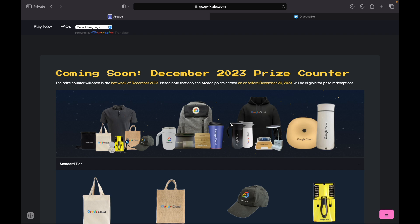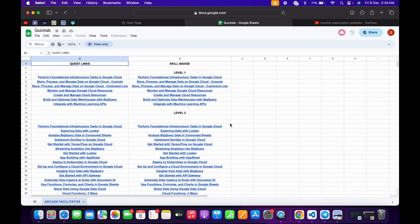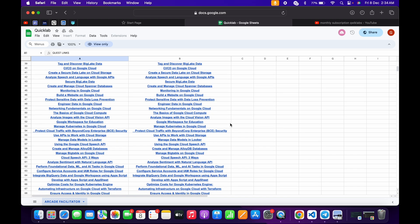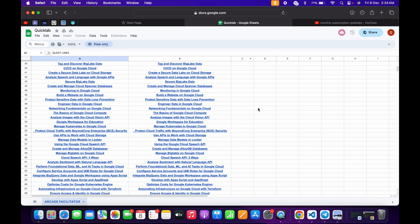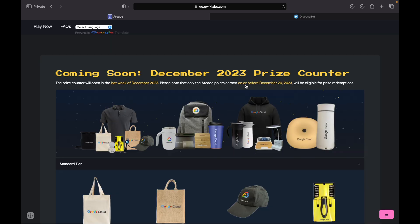If you don't have enough points and want to earn more, I've made a Google Sheet listing all the simple skill badges. I'll share the link in the description so you can access it and find the easiest skill badges to complete. If you need credits or a monthly subscription to complete skill badges, I've made a video on that as well. Most importantly, make sure you complete all skill badges before December 20th — points earned after December 20th will not count.